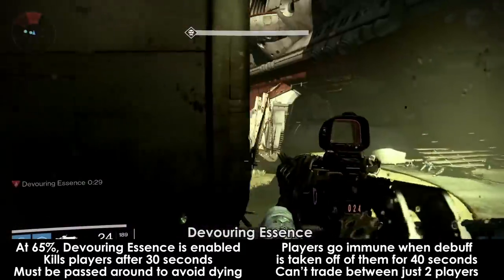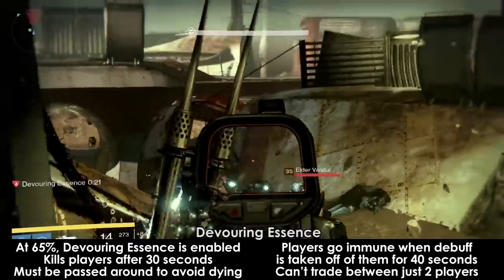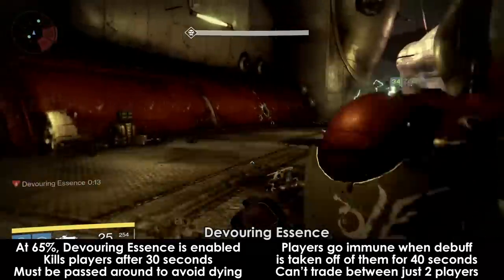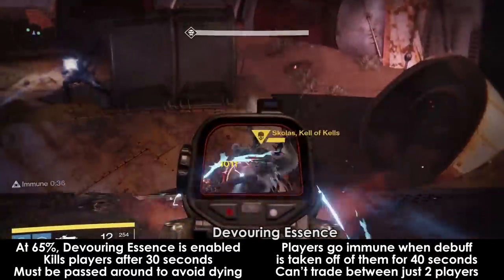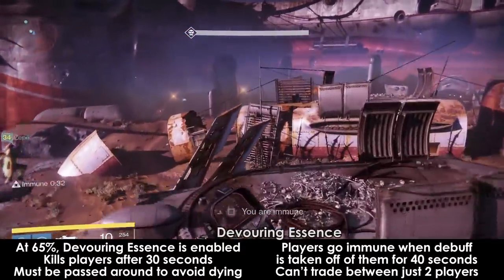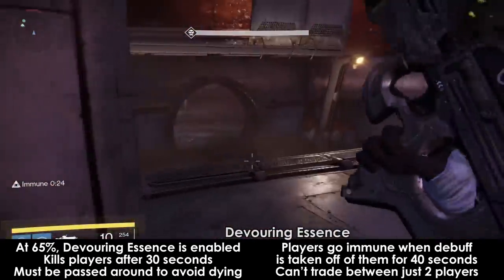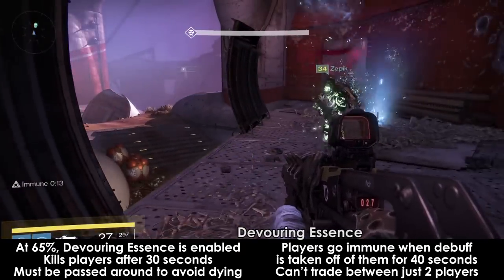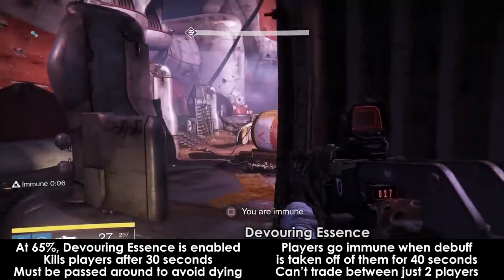At this point, Skolas introduces a new mechanic: Devouring Essence. He will target a player at random and give them this debuff, which lasts 30 seconds. After those 30 seconds, that player will die unless the debuff is removed. The only way to remove this debuff is by having another player pull it off of them. When removed in this way, the player who pulled off the debuff will now have it, and the person who used to have Devouring Essence will be immune for 40 seconds. This means you can't just trade Devouring Essence back and forth between two people. For example, if player A has the debuff, player B should take it off them. However, player A will still be immune by the time the debuff expires on player B, so player C needs to take it from B. You must rotate the debuff around in this way to prevent deaths. If you die from Devouring Essence or die with it on your body, Skolas will target a new player within 30 seconds, which makes recovering from deaths still possible but very time sensitive.